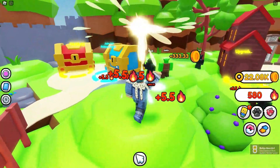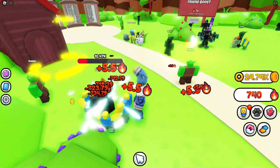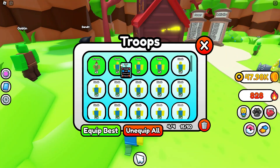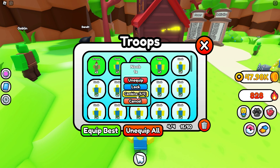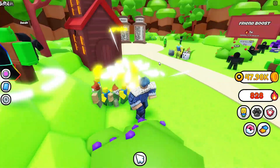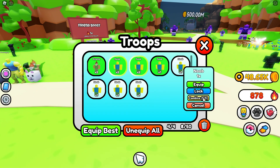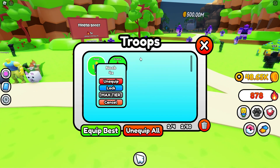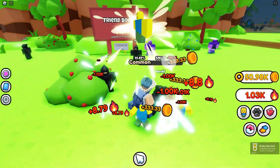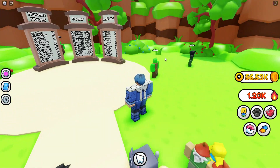We can fuse these guys and I want to do that since we have a bunch of commons. We're slowly getting powerful enough to do more damage. Let's find out what happens when we combine three upgraded noobs — combine and combine — okay so it goes to 4x, it's max tier with a little rainbow. Boom guys, we got a rainbow noob just like that!